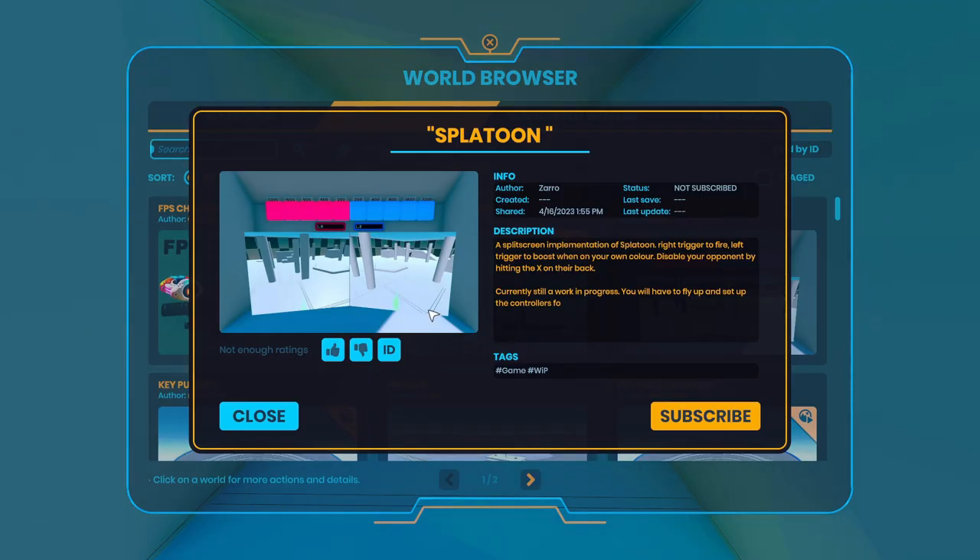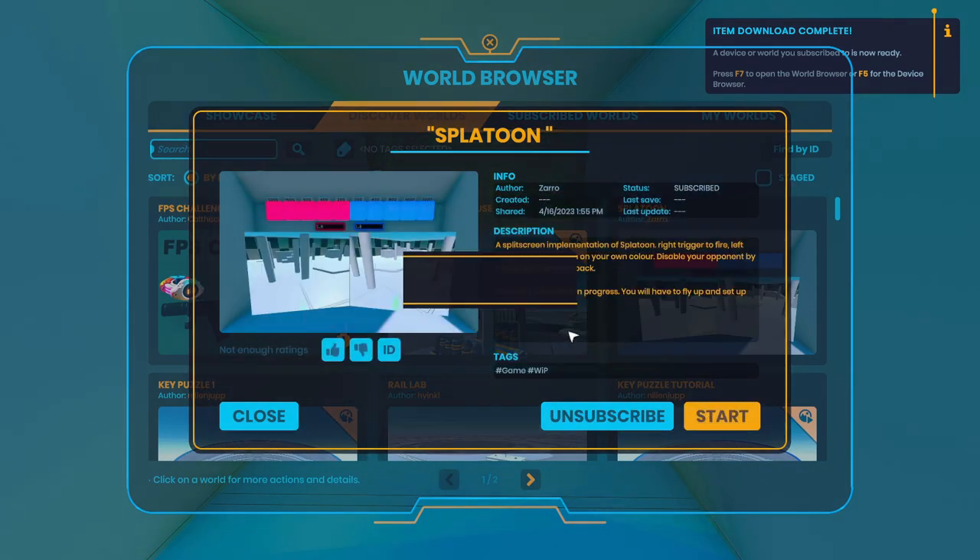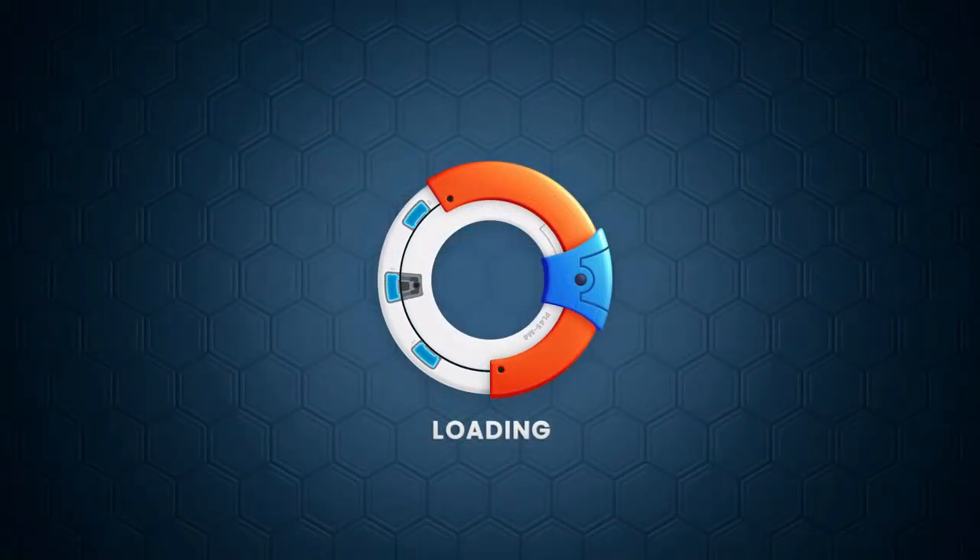Splatoon! Color me intrigued — a split screen implementation of Splatoon. Right trigger to fire, left trigger to boost when you are on your own color. Disable your opponent by hitting the X on their back. Currently still a work in progress — you'll have to fly up and set up the controls. I am super intrigued by this one. I am a huge Splatoon fan — I play that a lot with my nieces. I kind of introduced them to it.